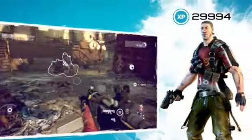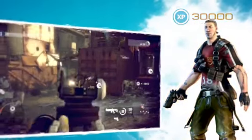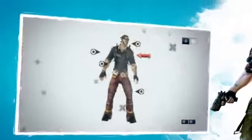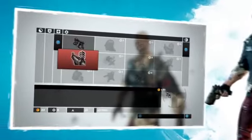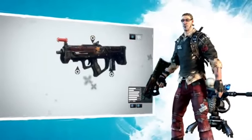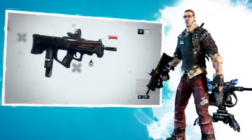You'll earn experience points for your successes, such as completing objectives or assisting your teammates, which will raise your rank and unlock new outfits and abilities. New weapons and weapon attachments can only be unlocked by completing the challenges.